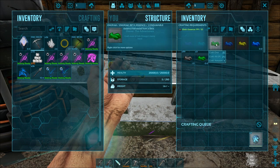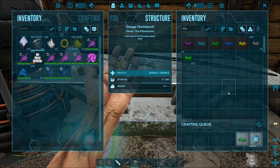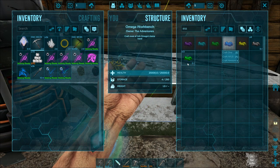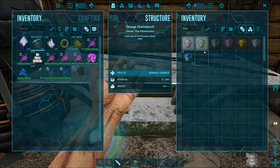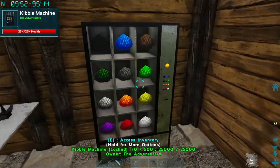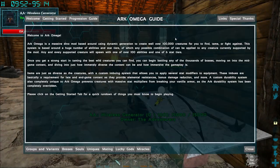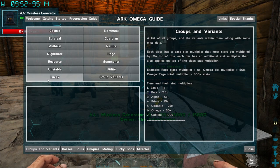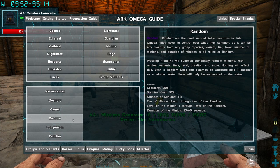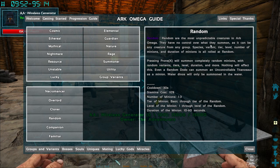Should we turn that essence into the better essence? Let's do that — craft a little bit better essence. We can make nine of that sedative. And then I need a little bit of kibble. Going back into the guide — random is a summoner. Random are the most unpredictable creature in ARK Omega. They have no control over what they summon — it can be any creature from any group, species, variant, tier, level, number of minions, and duration of minions. Pressing X will summon them. It's a 30-second cooldown.